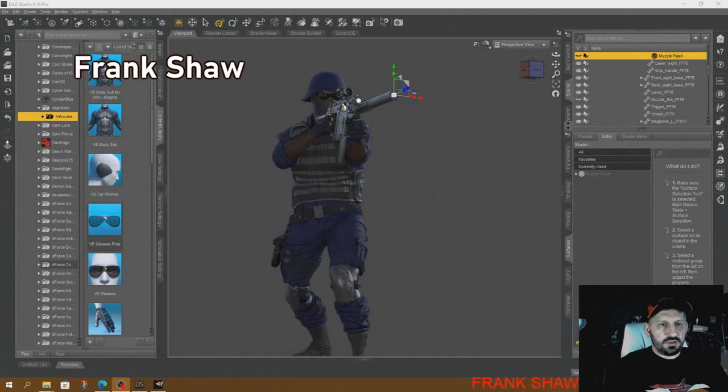Hey, Frank Shaw here. Before I begin, I'd like to go ahead and thank HCC788 for allowing me the opportunity to share my 3D hobby with you. What I'd like to do today will be a breakdown of this character, a generic Cobra soldier.